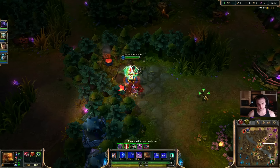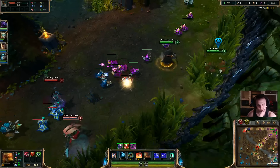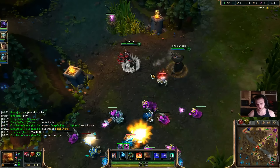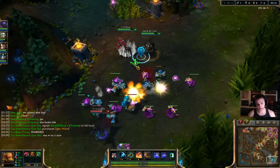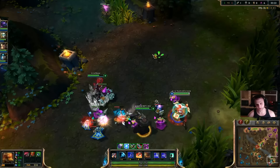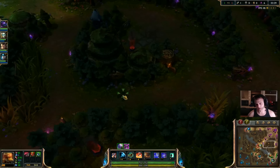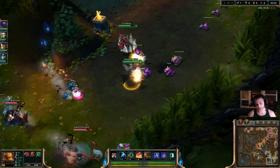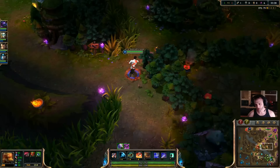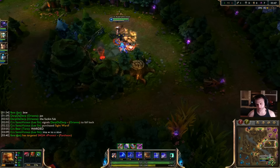That was actually a really easy blue buff. Bottom lane is not pushing out yet — actually, I'm gonna go down there. It's warded. Hecarim's bottom, but I'm moving in. Can't do it — they're actually playing very far back, so I'm fine with that. Hecarim's in the area. They're playing very scared because they know they don't have summoners. He warded right here and right here, so I'm just gonna go power farm.